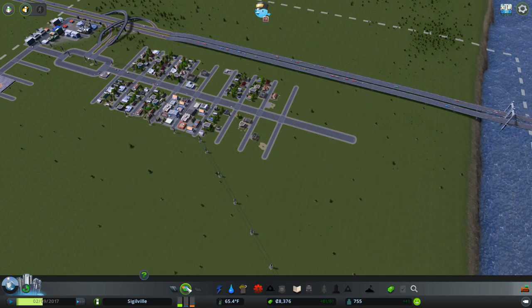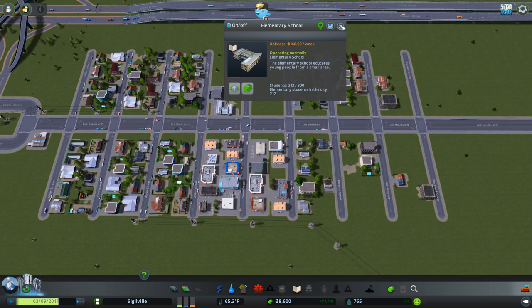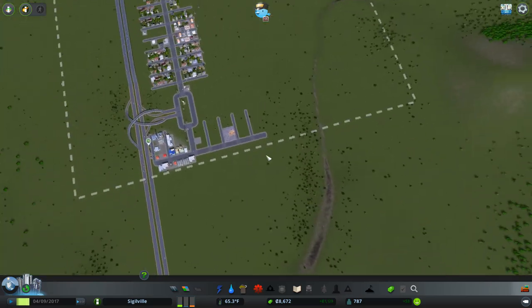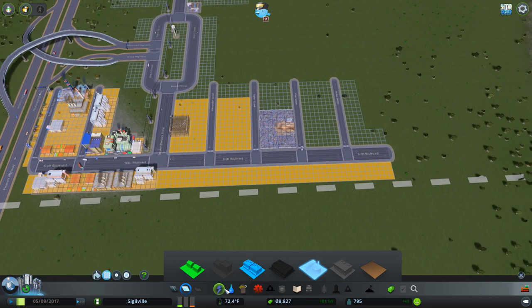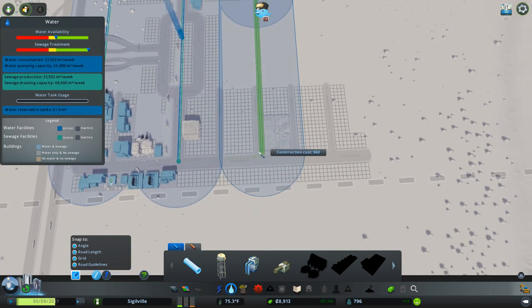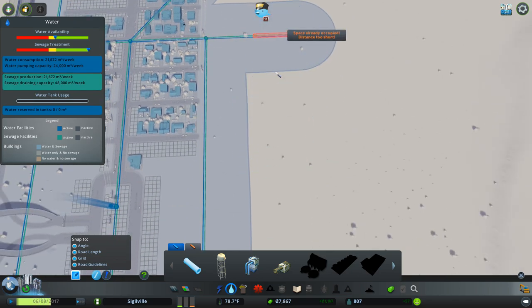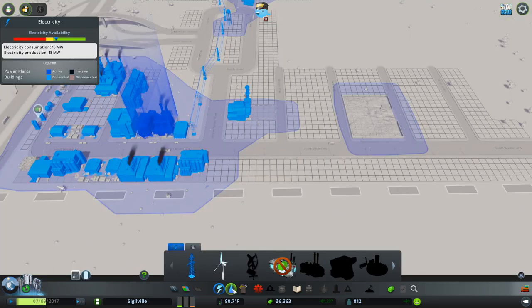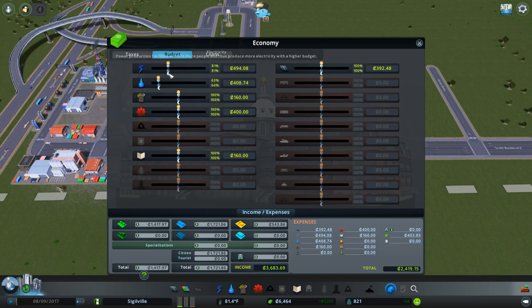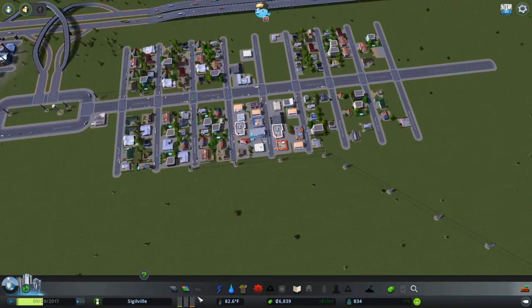Six weeks left to get to 1,000 — come on people, we can do it! Is there any needs we can give them? People are still moving in. The school has 213 out of 300 — we're going to need another school. There's a need for more industry too. Let's keep on top of this. I was going to keep industry off the main road, but for now let's just fill it in. We might as well go all the way down since we're filling this in anyway. Electricity's dropping a bit — let's up the budget. Water availability — let's up that too. Still making money — we're up to 828. It's going to be close, five weeks to go, I think we're going to do it.